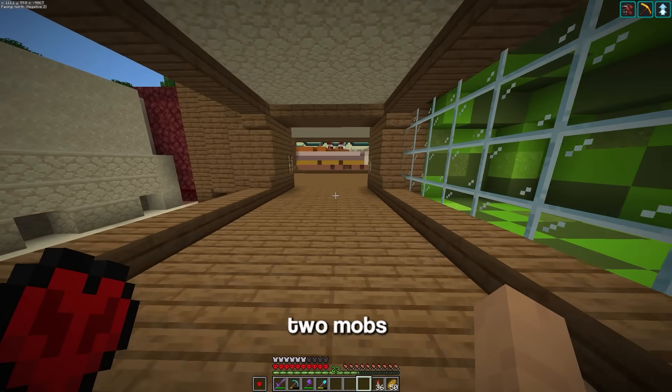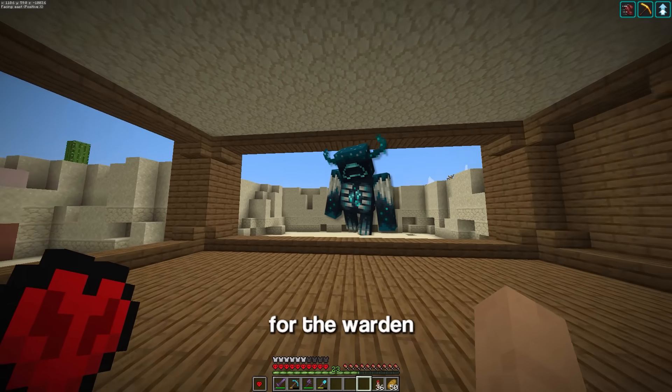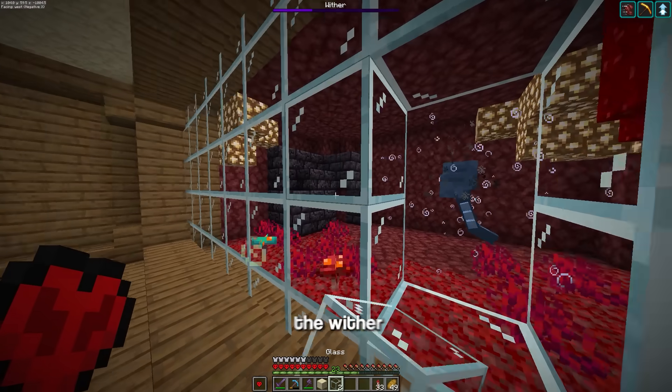Before I move on to the final two mobs, I want to trap every single boss in the game in each of these cages: one for the ender dragon, one for the warden, and one for the wither. For the wither, I need to get three wither skulls to spawn it in. And that's the wither trapped easy — this is what I'd like to say, because if I just spawn the wither like this, it'll destroy the cage and escape.